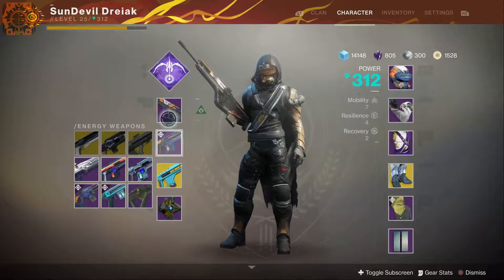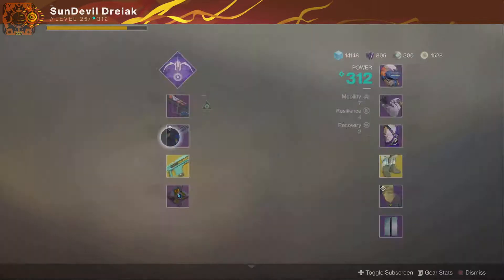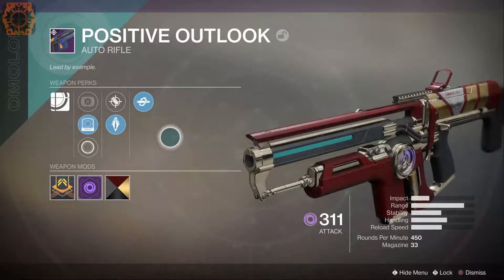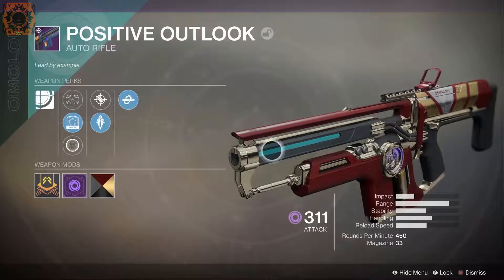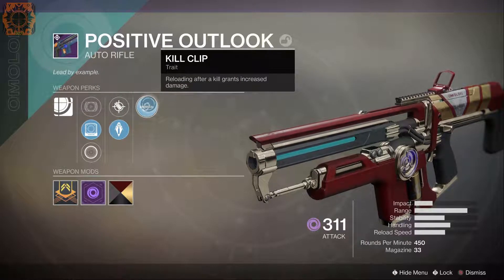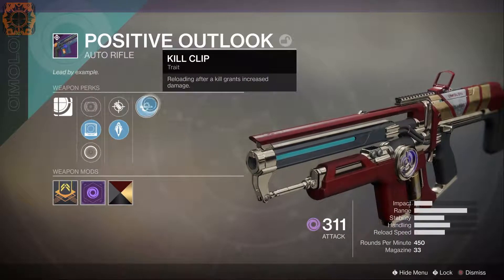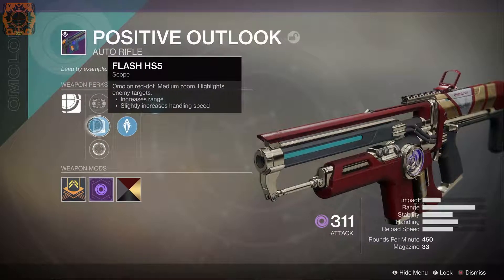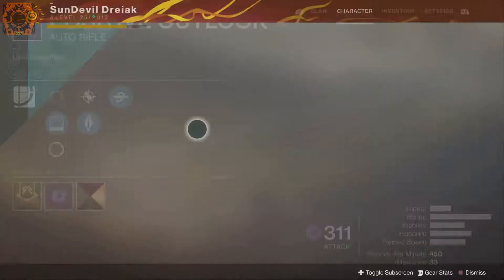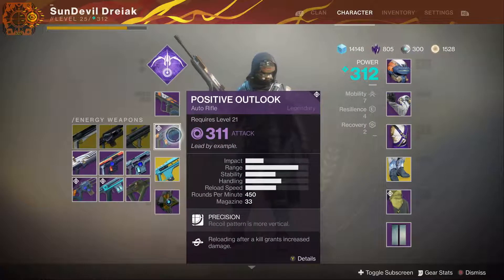Moving on to character stuff — there are some new weapons. As you can see I've got Positive Outlook here. All Curse of Osiris items have that little eyeball icon. This weapon is one you get for completing story missions — you also get a choice of a hand cannon or scout rifle, but definitely go with Positive Outlook if you like auto rifles at all. It's pretty nice; it has Kill Clip, so after you get a kill and reload, the next clip does increased damage. Really good for PvE.